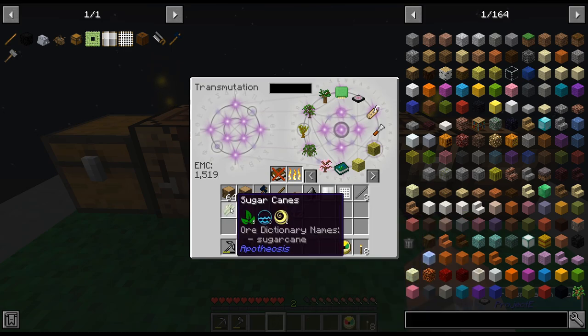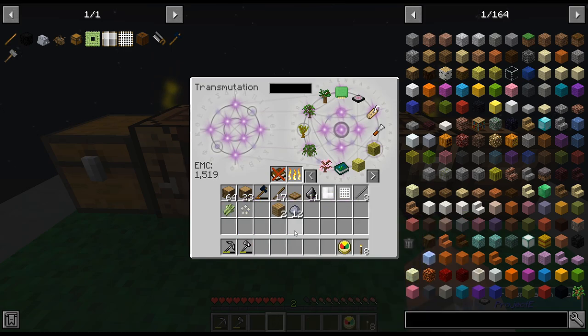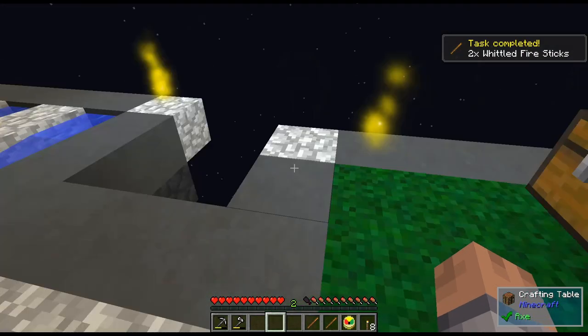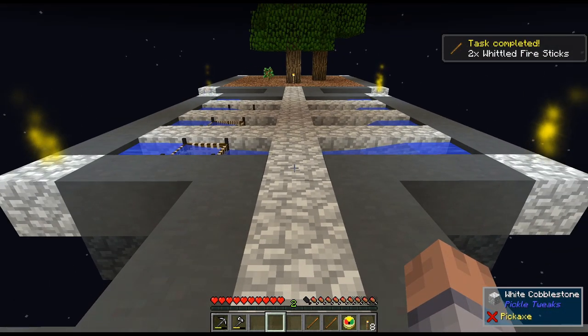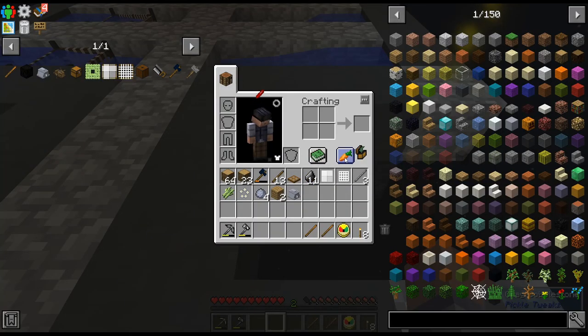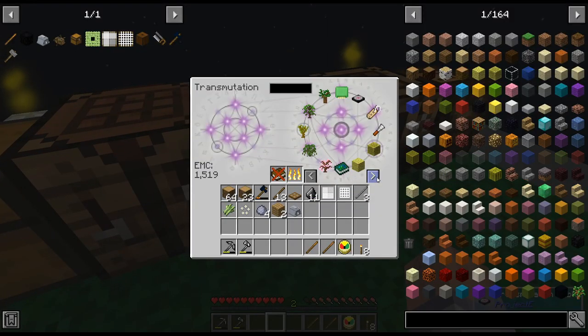Let's turn in some quests and get rid of stuff I don't need. I already put the sand in the transmutation table from the first strainer, and we already have a couple of clay — perfect. Let's complete this quest right now — yes, there we go. Now I need to make two of these clay items.